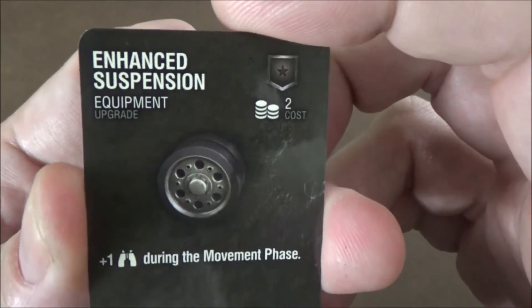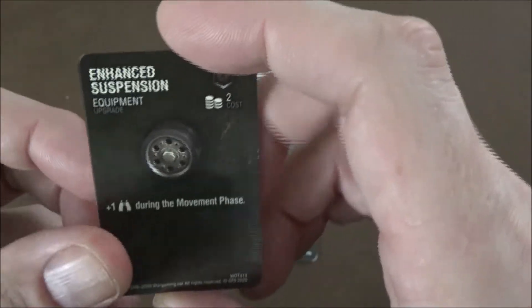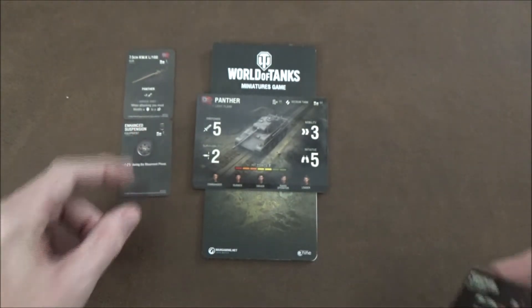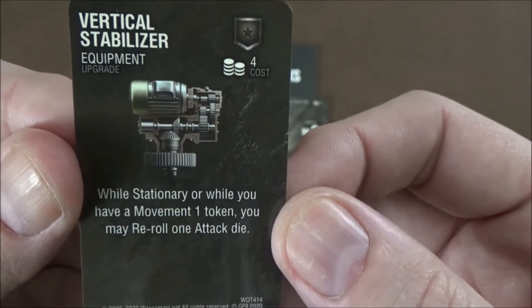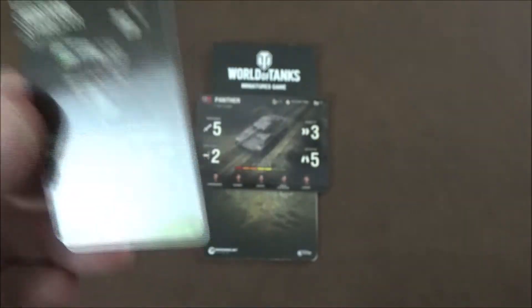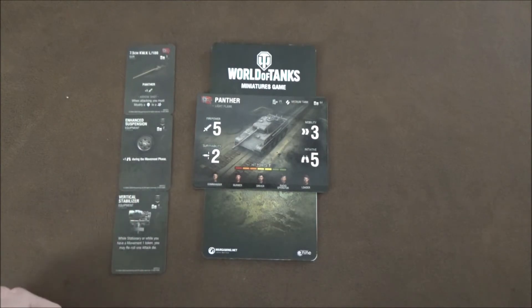Next is the Enhanced Suspension upgrade — a generic upgrade for two points that gives you plus one initiative during the movement phase. You already have a five initiative, so you can bump it up to six for movement, getting you in position to where you need to be. Not bad. Next we have the Vertical Stabilizer, another generic equipment at four points. While stationary or while you have a movement-one token, you can re-roll one attack die — it helps with your aim a little bit. A little more expensive but could be worth it.